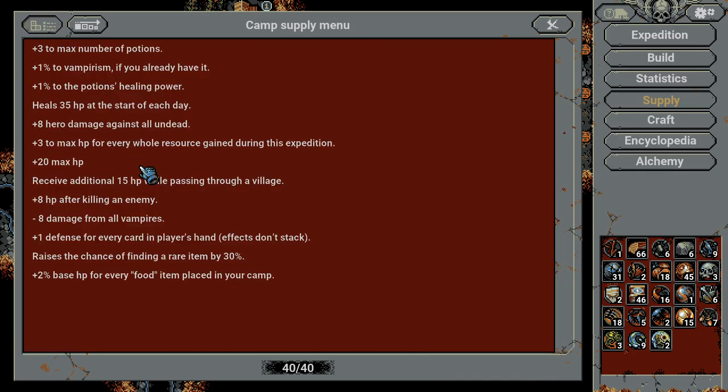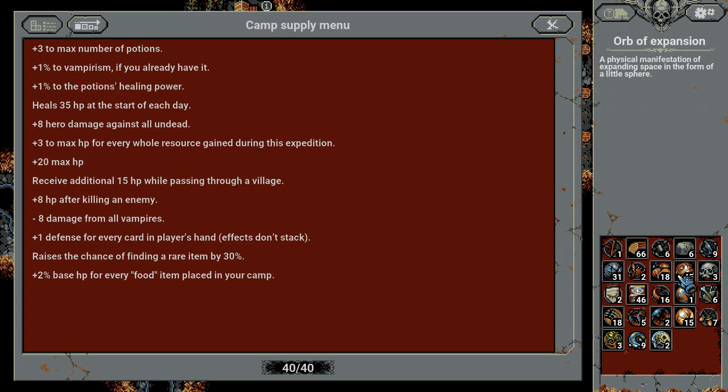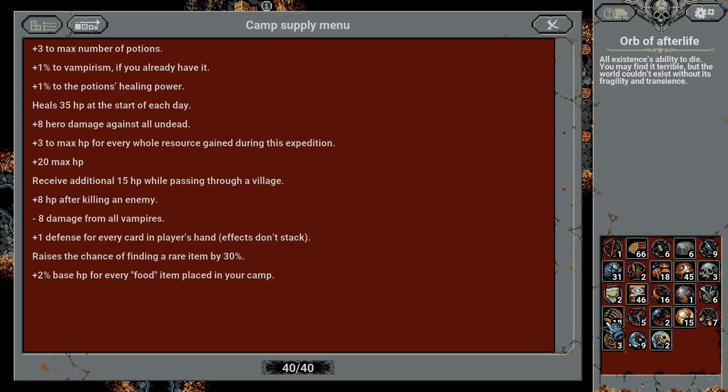So that means if I have 10 resources, I have 30 max HP — but only for whole resources. That means orbs of expansion, food supplies, metamorphosis, orbs of afterlife, and so on.